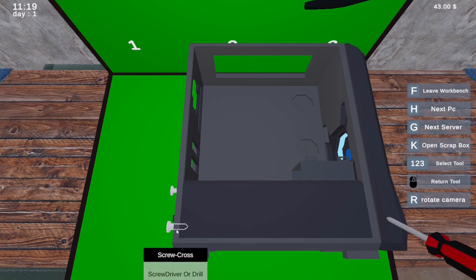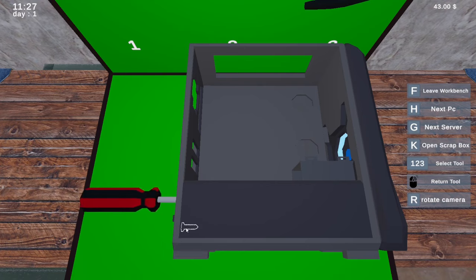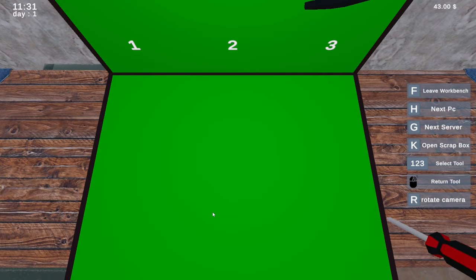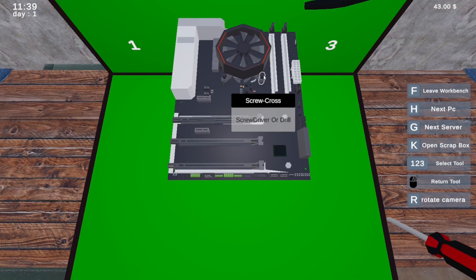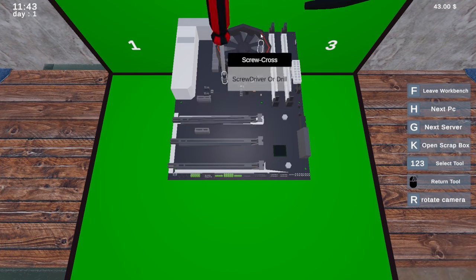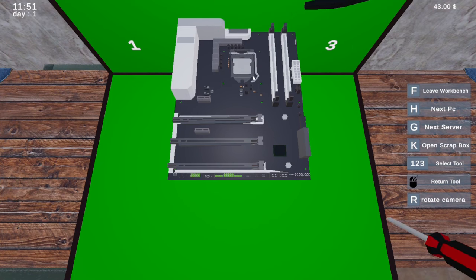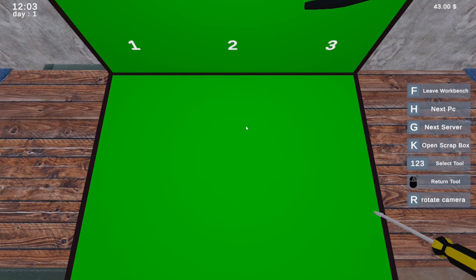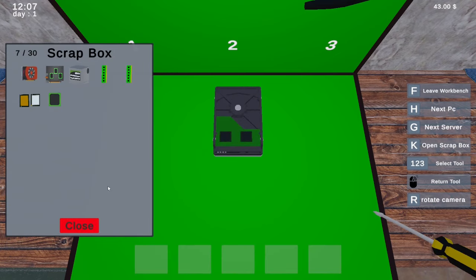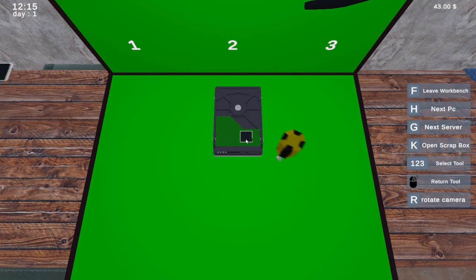Maybe I need to pull this whole thing apart then. I wonder if I can build and sell PCs. So you have to destroy the whole thing — now this is all coming off. Maybe parts that I can't smelt for gold we can sell — maybe that's the idea. That's all that was, it was like a chip of some sort. So if I go into the HDD, is there anything here? There is. Whatever the BJA is — I'm sure someone can enlighten me.